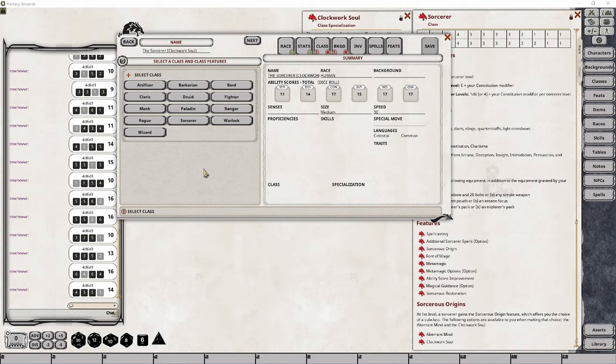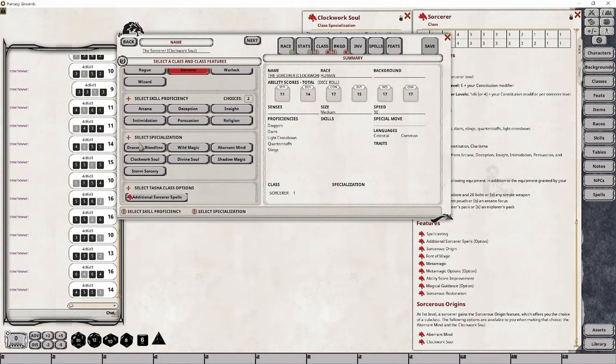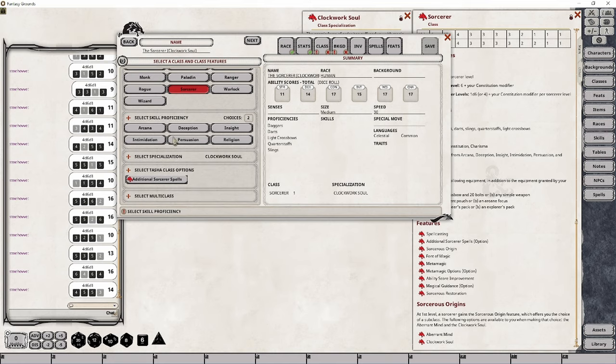I'm about ready to select the Sorcerer class, and as soon as I do that, it's going to pop open our class specialization down here at the bottom. In this case, I want Clockwork Soul. I'm going to go ahead and finish off the rest of this particular character buildout and will be right back to cover the first feature.